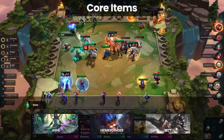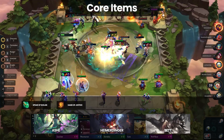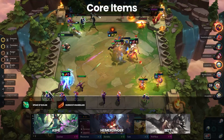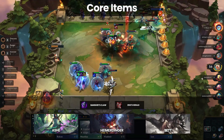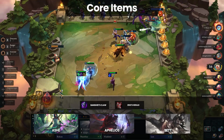Other items to consider for Ash are Shojin, Hand of Justice, and any defensive item that keeps her alive. Shojin synergizes amazingly with Rageblade, and eventually Ash can perma-stun enemy champions. Utility items like Banshee's Claw and Zeke's are great for buffing Ash while also aiding your secondary carry, which is generally another Ranger like Aphelios or Akshan.